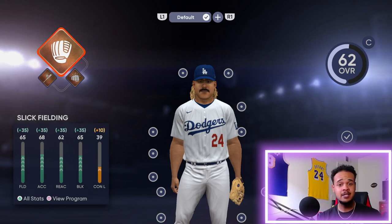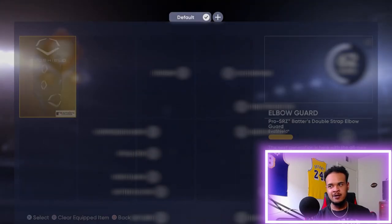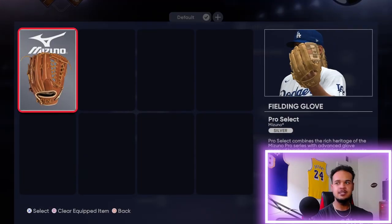The First Base archetype is gonna give you the most power, but it'll say Secondary Position for Left Field, Third Base, Right Field, and Catcher. If you don't care about that, run your race. I have the Contact perk and the Power perk right now — I didn't see anything else that was better, so we're running with this.